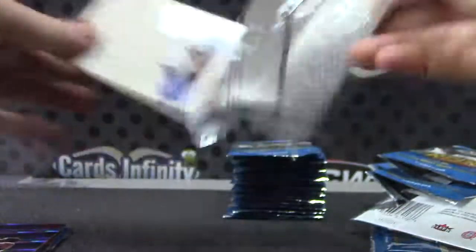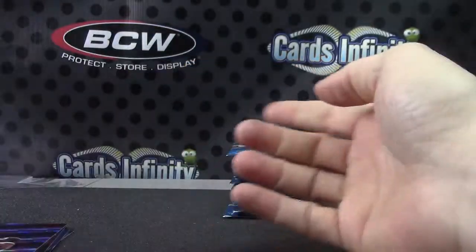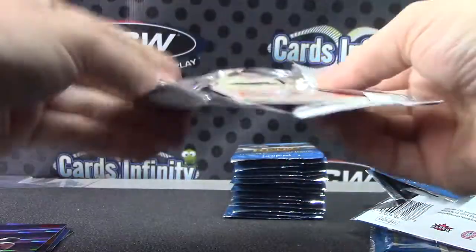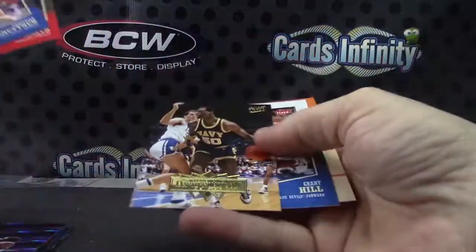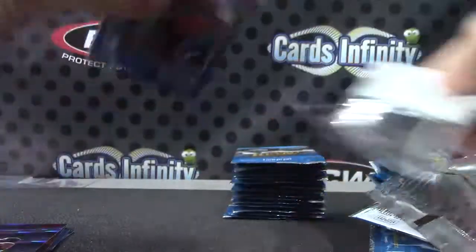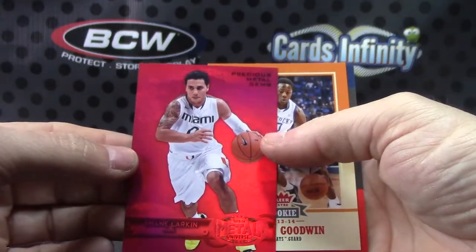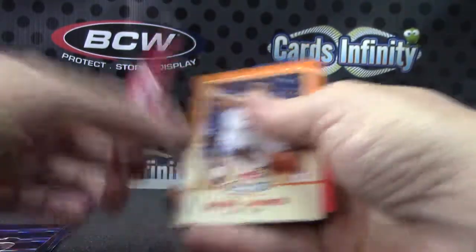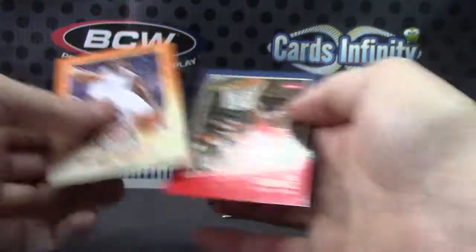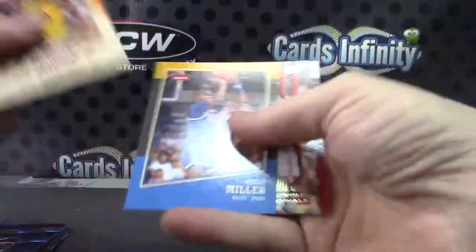Try round two. Just a metal card of Shane Larkin and his rookie. Shane Larkin. Hot pack. David Robinson. Got a red — Shane Larkin PMG. Did get one though: Precious Metal Gem Red, that one's numbered to 150. Maybe we'll get another — occasionally some boxes will have two.